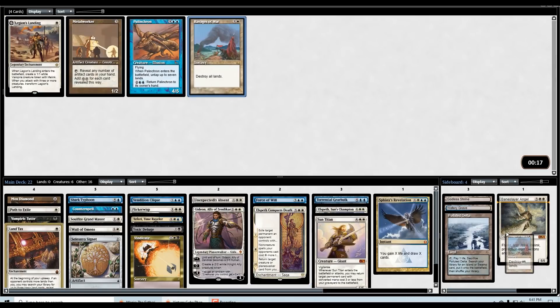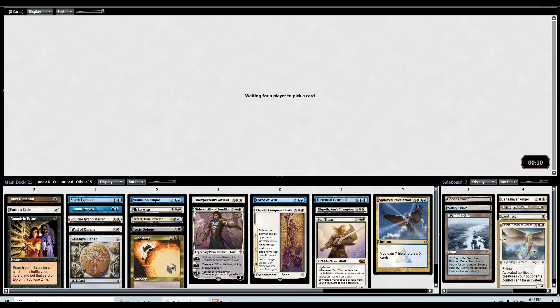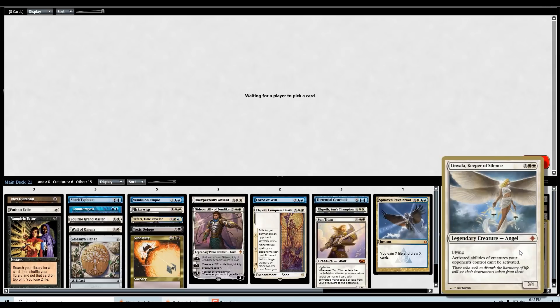Don't think we're running any of these cards. Land Tax is fixing for us and a shuffle effect if I ever find a Sensei's Divining Top or something. I don't think I'm going to start it in the main, but you never know. Same with something like Linvala — fine sideboard card, but I don't think we're main decking her unless we play against a green deck with a bunch of mana dorks that she turns off.